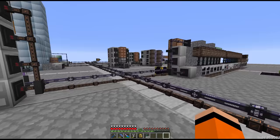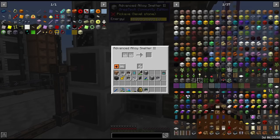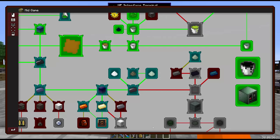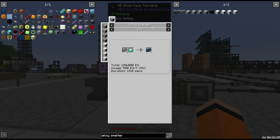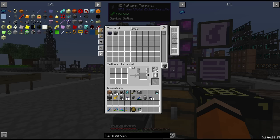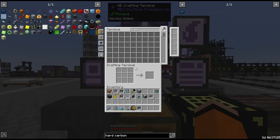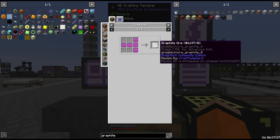Which tier are we running alloy smelters at? These guys are going to have a huge task coming up. We need a lot of hard carbon alloy, which is made from diamonds and graphite. The graphite we can only get from processing diamond ore — I don't think graphite spawns as graphite ore here. Oh, there actually is graphite ore. Graphite dust we smelt to graphite ingots, then alloy smelt with diamonds.